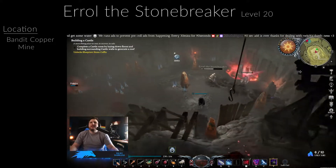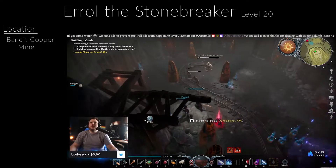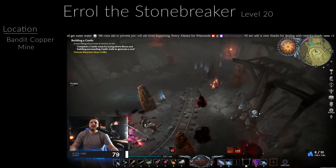The Stonebreaker can be found in the copper mine on the southern side of the map. He is going to be guarded by a bunch of AI, but his area is going to have a lot of good copper, stone, and chests. So he's a really great boss to try to get early so you can get a lot of those really good resources.